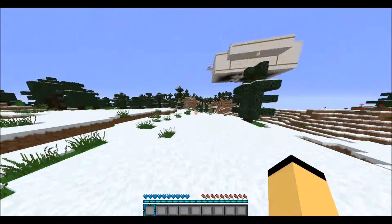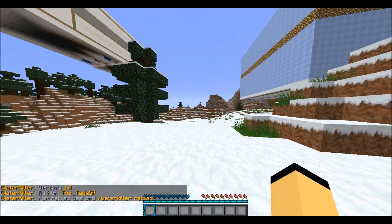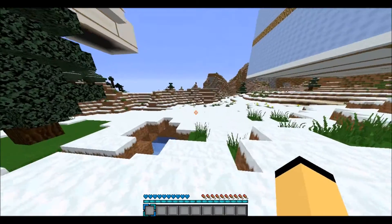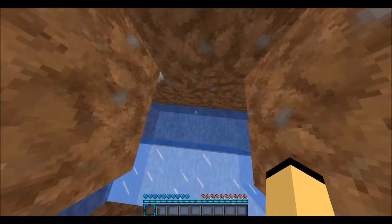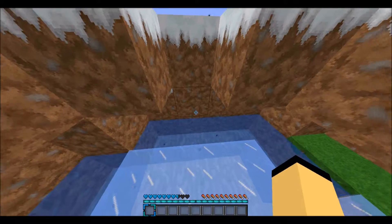We're on the paintball server for the BT Craft Network, just to simply show this off. So basically, if we type slash waterkiller, it shows the main thing — version 1.0 made by the tatsk — and the other command is waterkiller reload, which of course just reloads the plugin, because there is a config to this, and we're going to take a quick look at it.